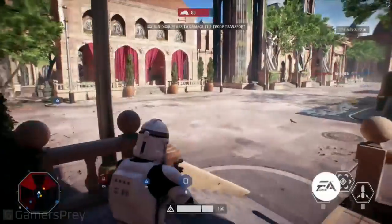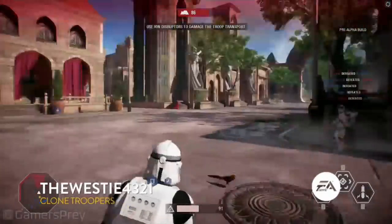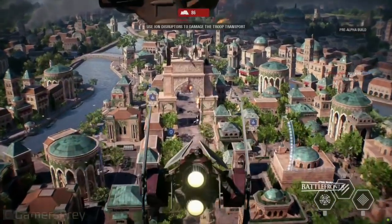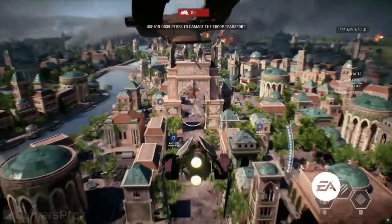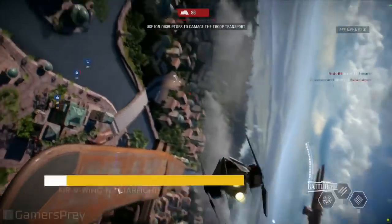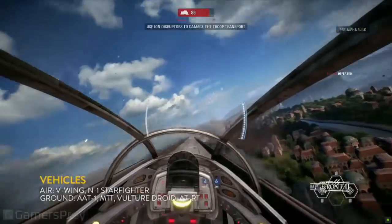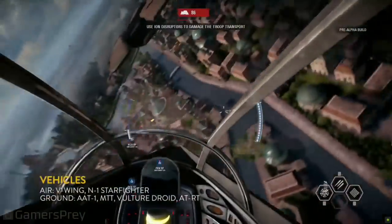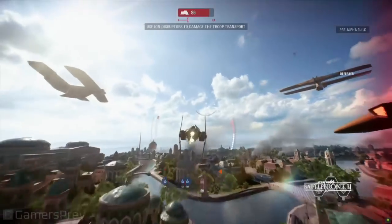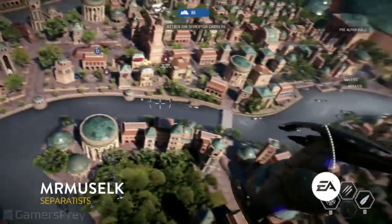We also have air support and ground support as well. Another thing those air vehicles are great at is trying to take out some of the ground vehicles. The droid army has the AAT tank, something that's really great at troop suppression. You can see the V-Wing just mowing droids down, absolutely shredding. You're going to see this happen quite a bit, especially in this phase, because there's a lot of open fields and you can just come through for some great strafing and bombing runs. Players will fear the skies and look for cover in this map, where it's already difficult to find cover in phase one.